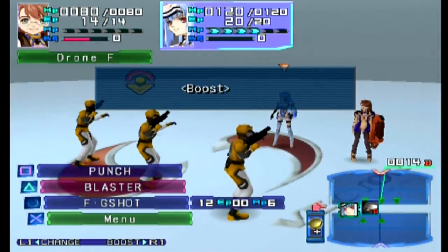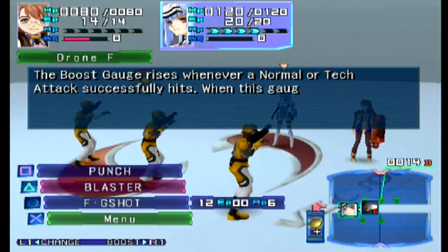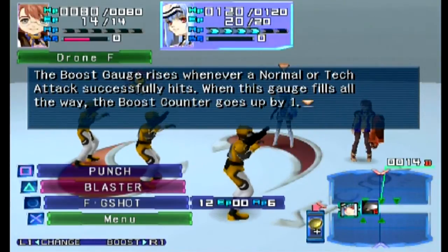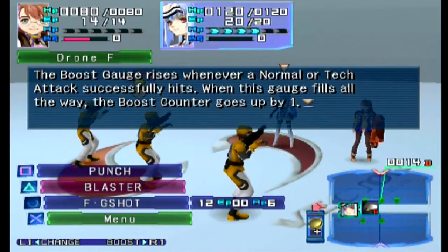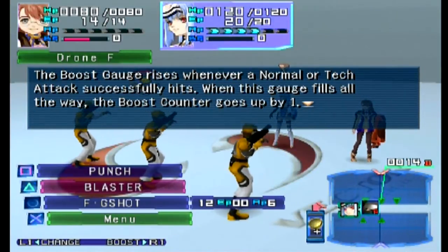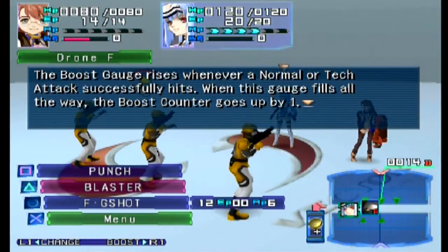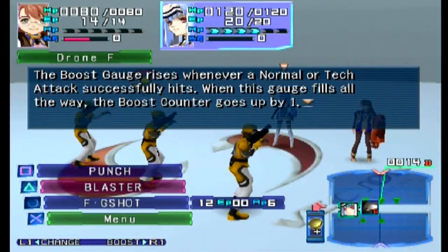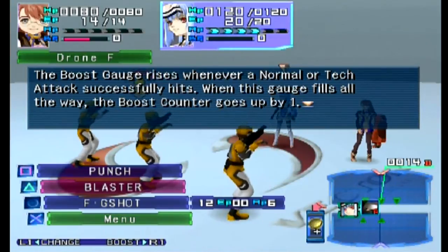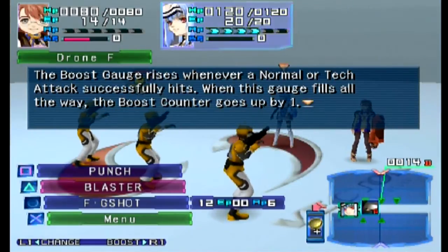Just tasers him right in the face. Boost — whenever you do an attack it will raise your boost. On the top you'll see a gauge that says BG — that's your boost gauge. The number on the right — Shion's is a little bit more than halfway full. When that bar fills up, the number goes from zero to one. It can go all the way up to three before it maxes out.